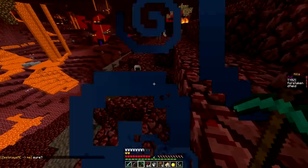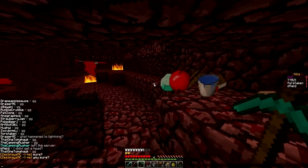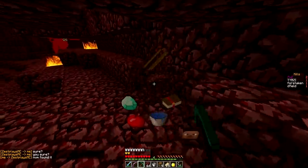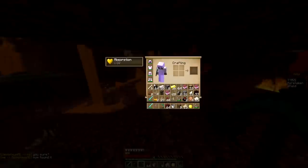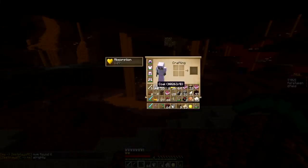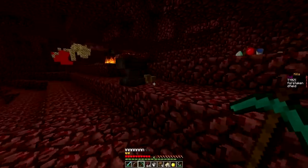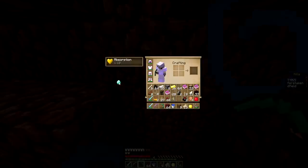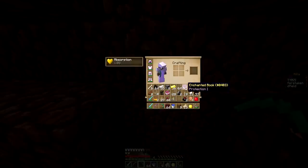Nevermind, found it — it was in the pile. We don't need paper, we need these feathers. I want to get out of here as soon as possible but I'm trying to pick up as much as I can. He's got a water bucket, only one diamond — I think I'm just going to throw the diamond away.